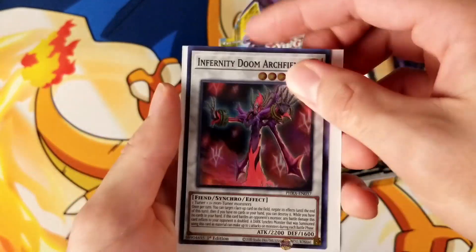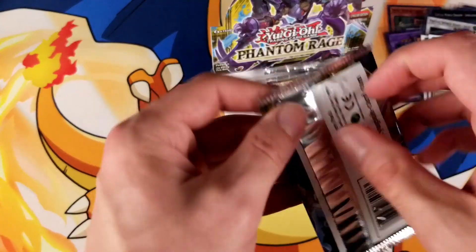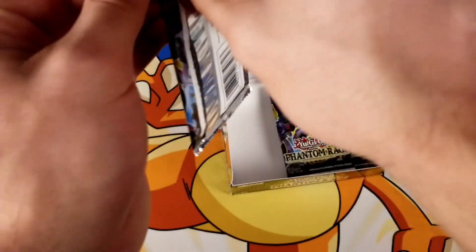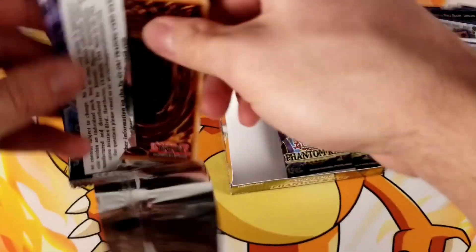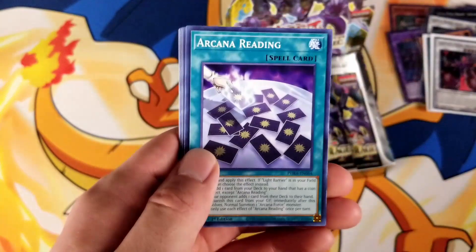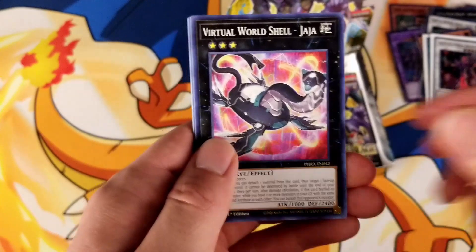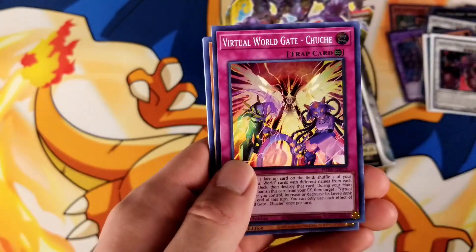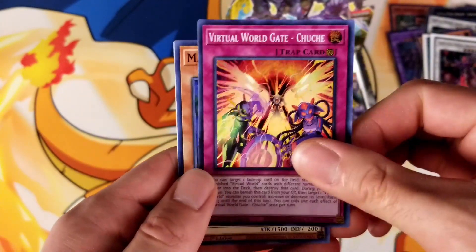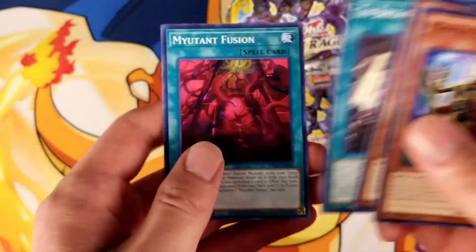I know Pendulums and Link Monsters pretty much run the game now, but it is still cool to see Xyz and Synchro Monsters still on the board. I was playing Synchros and Xyz a lot when they came out — I think it was 2013 or 2014 they debuted. So you got Dual Avatar, Virtual World Shell, Virtual World Gate Super Rare, Magical Broker, Tri-Brigade, Tri-Brigade Standoff, and Mutant Fusion.